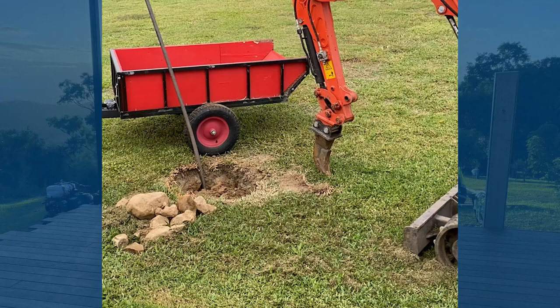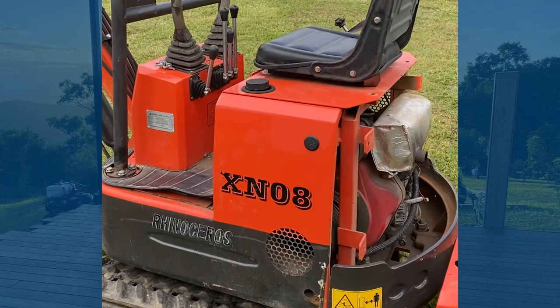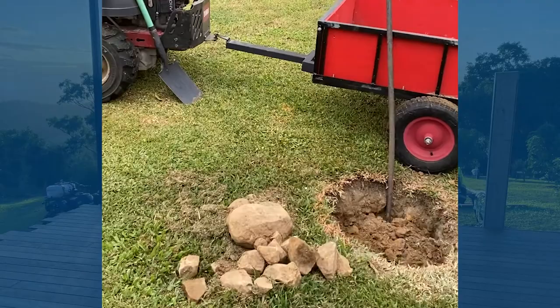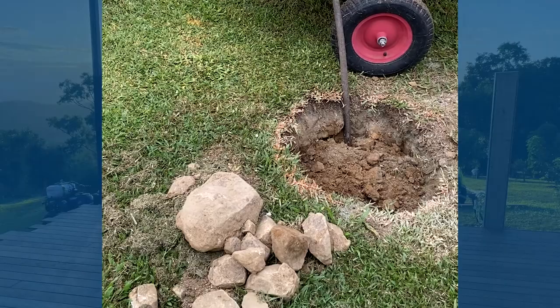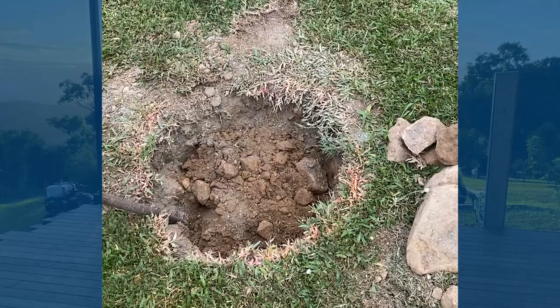Day one, start to dig some holes. Parked the digger here last night to get into it early, but the digger's not starting. We seem to have dropped a cell in the battery and it just won't crank over. Being a Sunday, we're not gonna get a new battery today, so let's do it by hand. We're probably down maybe 20 centimeters — there's the rock content. This whole 600 mil round hole has got to go down to 1.1 meters.